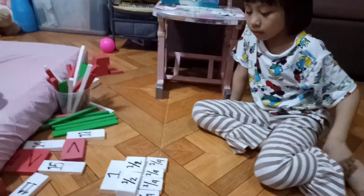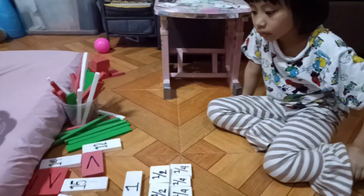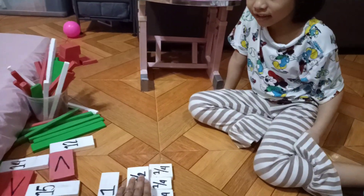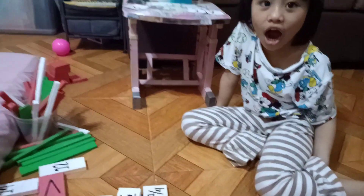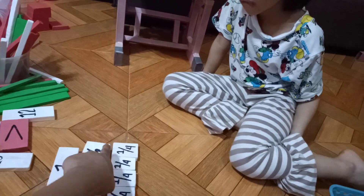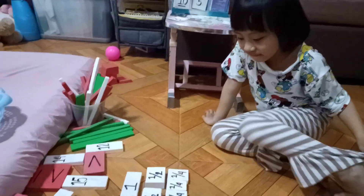Okay. Dito naman tayo sa fraction, anak. So, sabi nyo dito, this is one. This is one whole. For example, that is a cake. This is one piece of cake. Tapos, naghati kayo ni Admin. Ito na yung nahati. Yes. So, magiging one half, and then another one half. Kasi naghati yung isa, diba? Naging dalawa. Kaya naging half na lang siya.